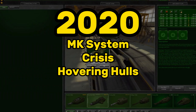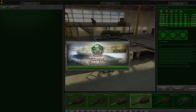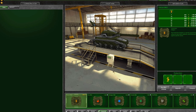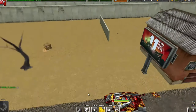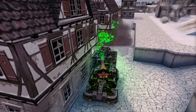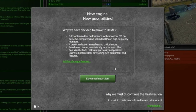2020: MK system, Crisis drone, and Hovering Hulls. On January 17th, 2020, the M0 to M3 system was changed to the MK1 to MK7 system. MK1 is the equivalent to the old M0, and MK7 is the equivalent to the old M3, with MK2 to MK6 in between. On June 4th, the Crisis drone was released — a drone that significantly boosts the power of supplies, but you can only have one activated at a time. 2020 also saw the release of Hovering Hulls: Aeris in July, Hopper in September, and Crusader in late December. In early December of 2020, Flash support officially died — RIP.